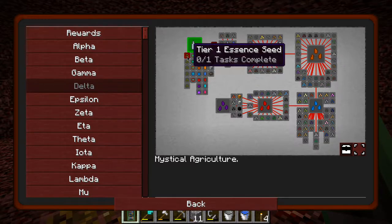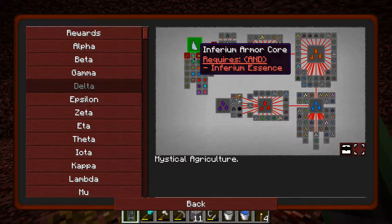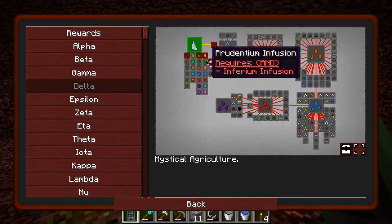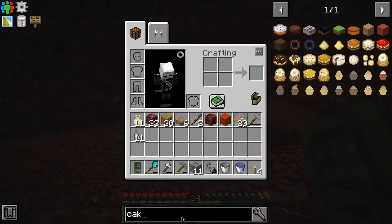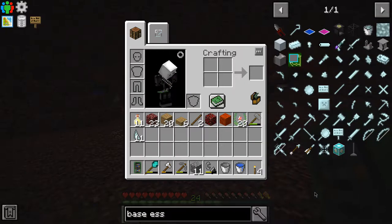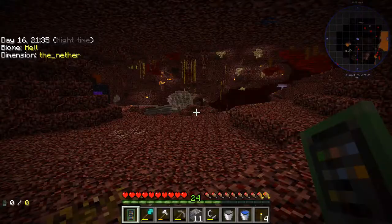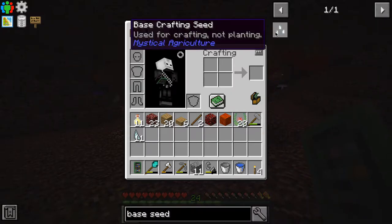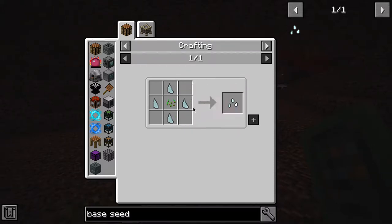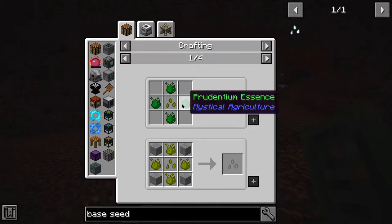So we can make the essence seeds here like Inferium. We can make the essence which we can upgrade using these infusion stones and it looks like there's ingots of it as well. So these base essence seeds - can I find it? What about base seed? Yeah, there we go. Okay, so we need four prosperity shards and one seed for each one of those. So we're going to need to get a lot of this because from this we can make everything else.